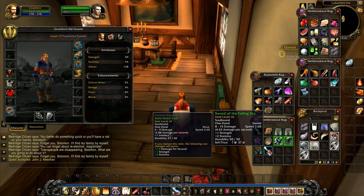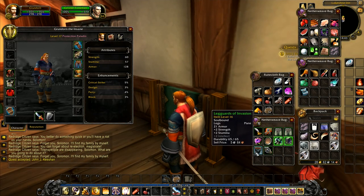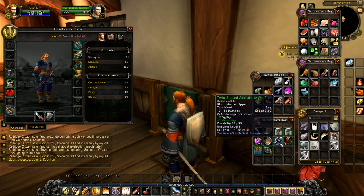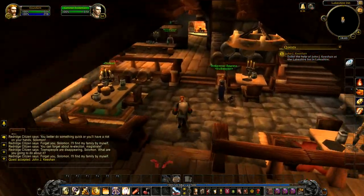That one there gives us plus one strength, so we'll add that sword. It's actually a pretty good looking sword. I like sort of the plain and simple rather than the really extravagant. Sometimes the really extravagant can look very cool. We'll take that one. This is a two-handed so we don't want that. We are done — we'll worry about that next time.